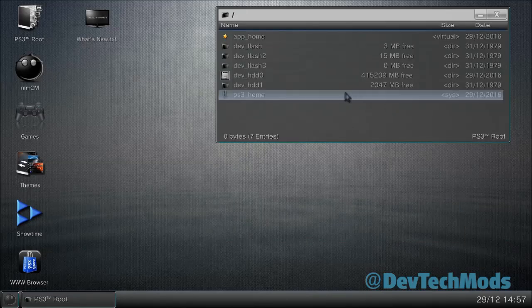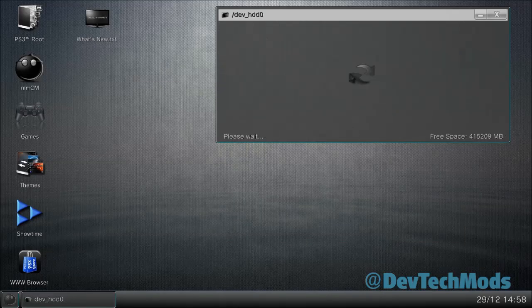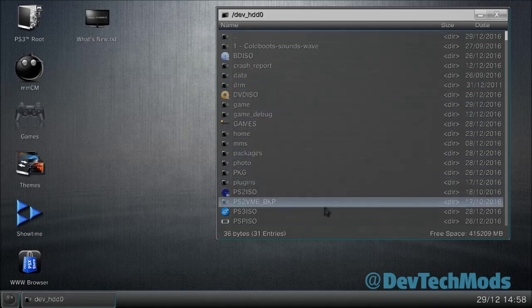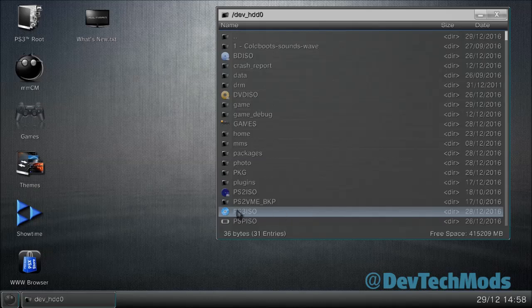First, make sure you come to the dev_hdd0 directory and that you have a PS3_ISO folder set up — all capital letters. Mine shows a disc icon because I have a different theme, but yours will probably show a folder. Make sure it's all capital letters.